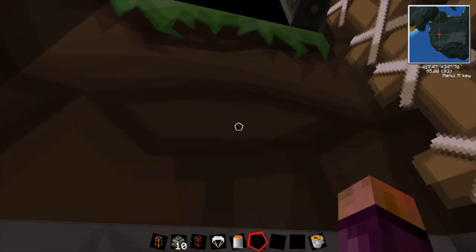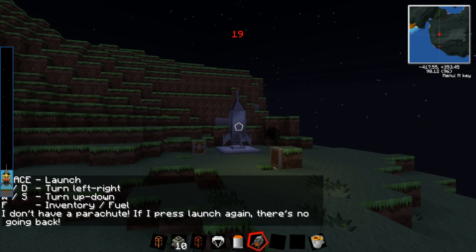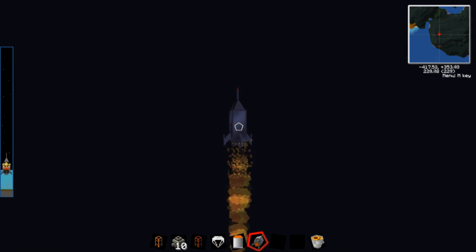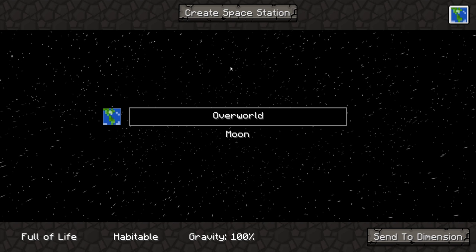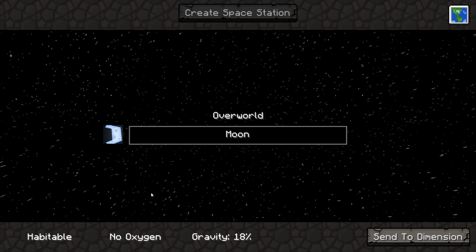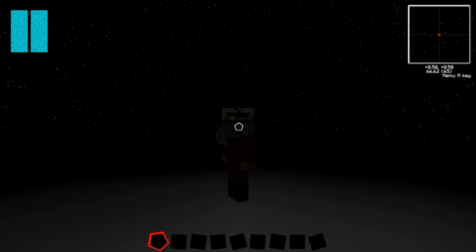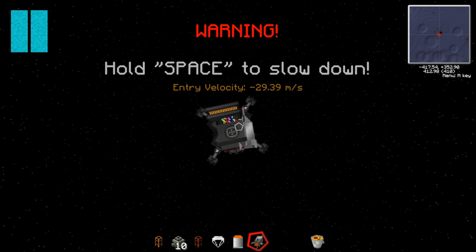So up here I have my rocket launch pad with a pre-fueled spaceship — you can check my last episode to see how to build and fuel it. I'll probably speed this up because it takes a while to get to the moon. OK, so we are here — this is the little menu that comes up when you get to the moon. You can see the sun and the earth; the earth is habitable with 100% gravity, the moon is habitable but has no oxygen and 18% gravity. Click 'enter dimension' and you will start to free fall — hold spacebar to slow down.